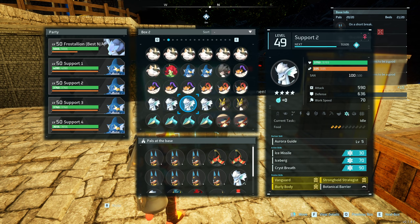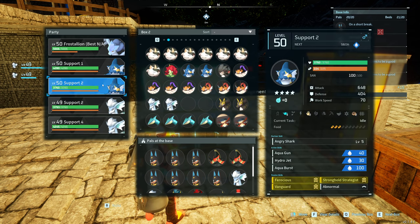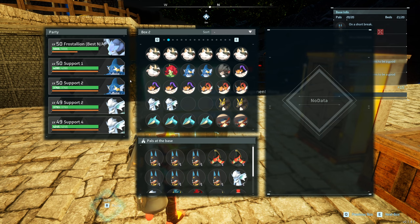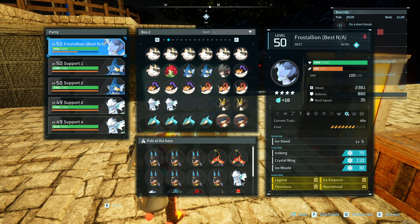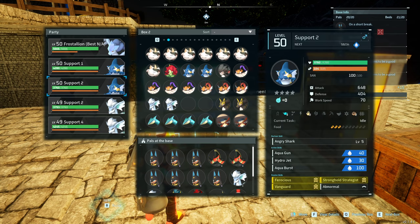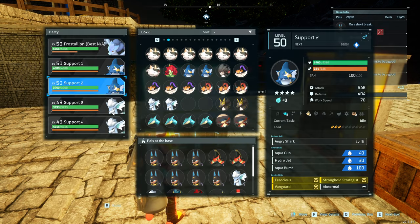Next thing to keep in mind is your pals. I'm going to grab a couple Foxicles and look at the differences between those and some Gobfins. Some people try to put five best pals out there doing different elements, but personally I prefer to bring pals that boost either me or my main pal and only use that one pal for attacks. If you look at the Gobfin's partner skill — while in team, it increases the player's attack power. I had four of them in the team and that stacks. At level five, each Gobfin adds 10%, so four Gobfins gives a 40% boost.